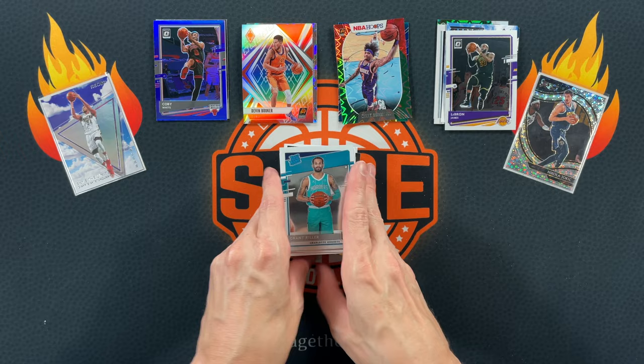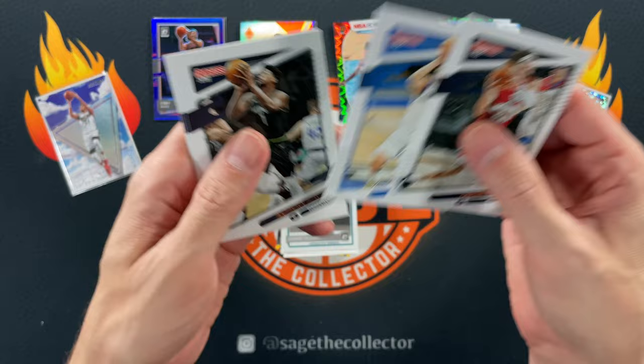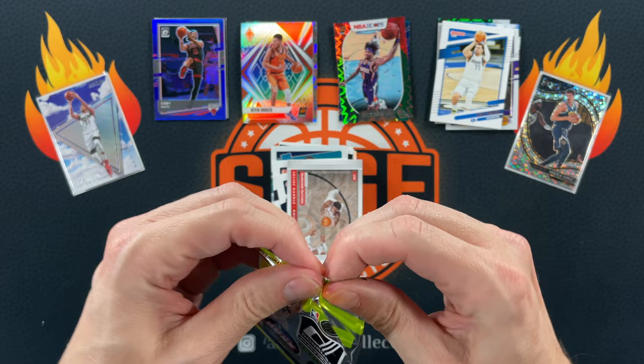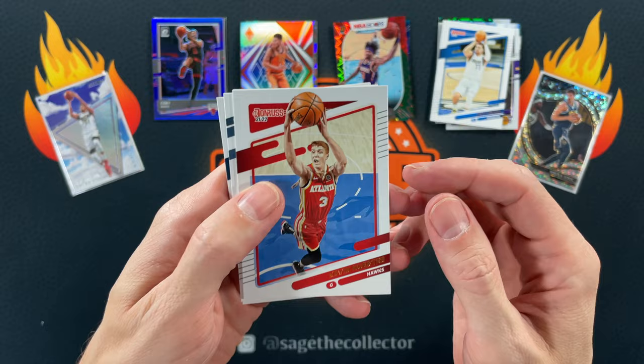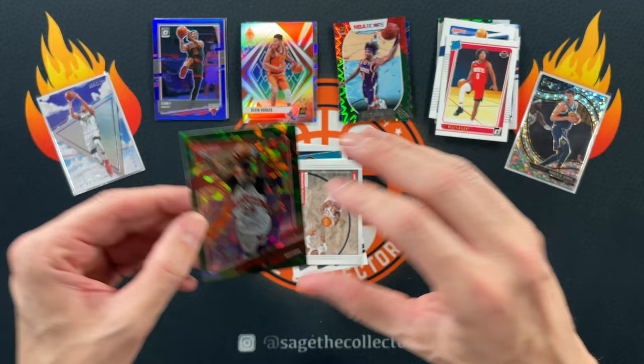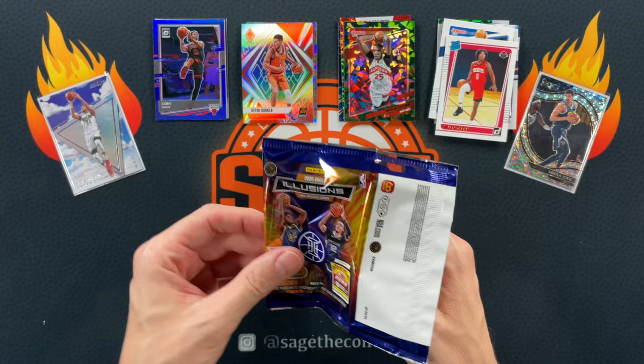Two packs of Donruss and two of Illusion — starting with Donruss: got Aaron Gordon, Luca, Luca again, Ant-Man second year, Buddy, Zion, and a Franchise Features of Julius Randle. Donruss being Donruss. Next pack: Herder, Dragon, Steven Adams, Obi, Jaylen Green rookie, and a green Boucher. Our parallels have been the best part, but still nothing too exciting.